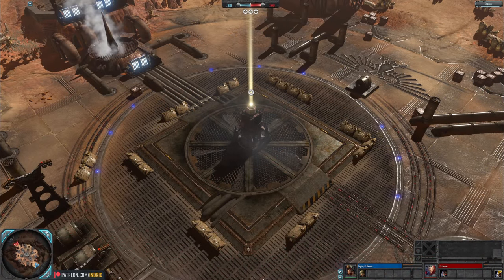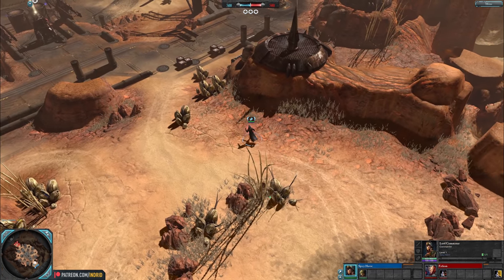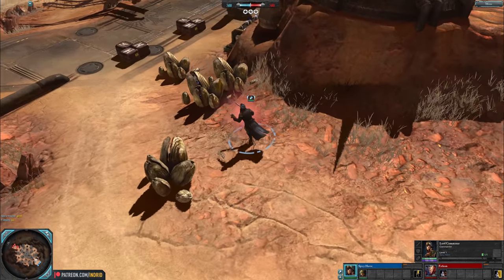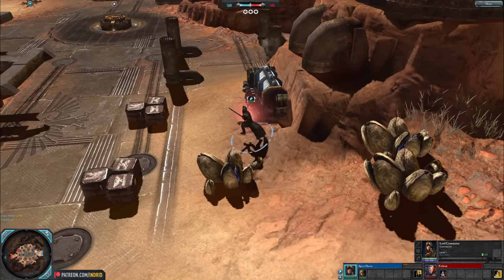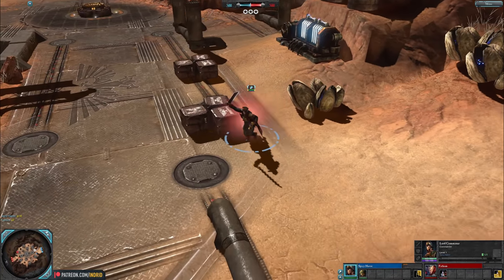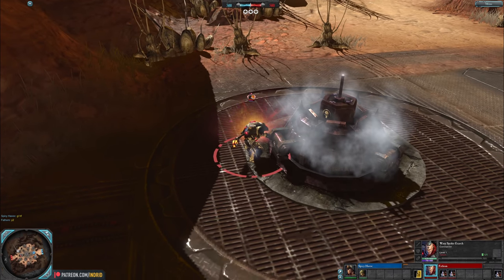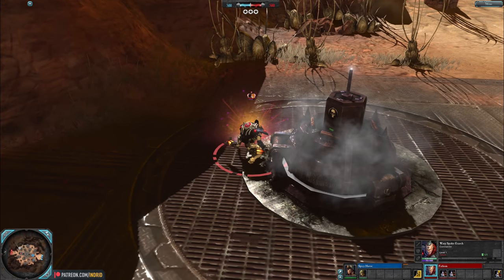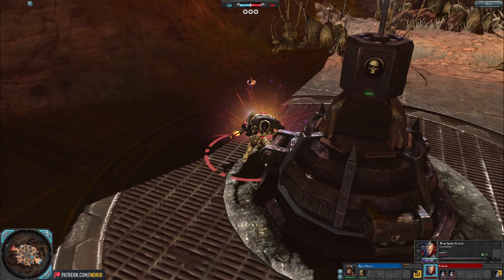Hey people, Ingrid here. 1v1 Calderas Refinery, blue side: Spicy Havoc with a Lord Commissar — strong offense and support. Fighting in melee, begins with a refractive shield, likes to wave his sword around. Red side: Fathom with a Warp Spider Exarch — a teleporting hero fighting in ranged combat, great for capping and harassing with some powerful control.